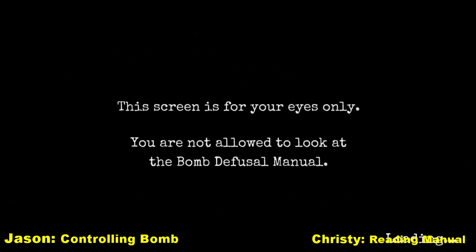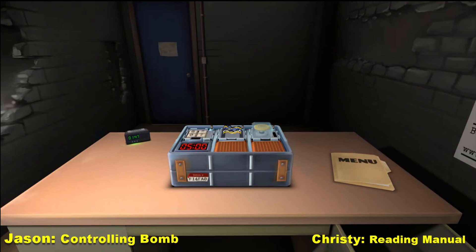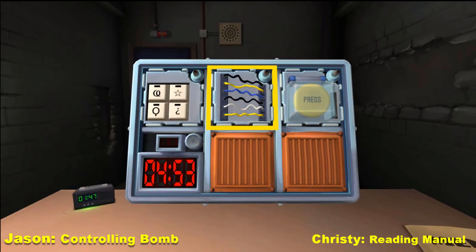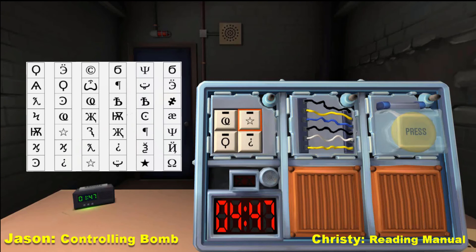Oh jeez. So you're going to tell me what you see? This screen is for your eyes only — you are not able to look at the bomb defusal manual. So you're going to tell me what you see, and I'm going to turn to whatever page — the modules. The serial number — yeah, I'll go to one of the things. Okay, what do you see first?